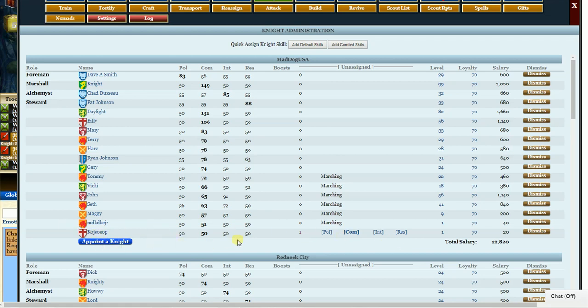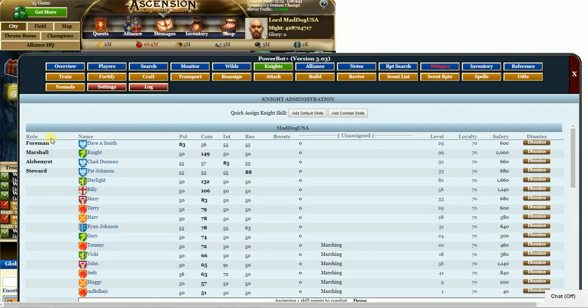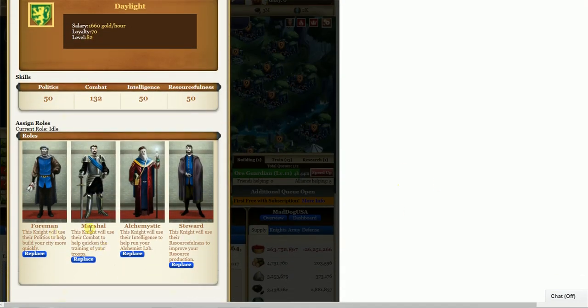If you want to add a combat skill point to him, you can. Now you've got to have at least four knights — at least four. Why? Because you have your foreman, your marshal, a guy for your lab, and your steward for resources. They help make things work a little better.